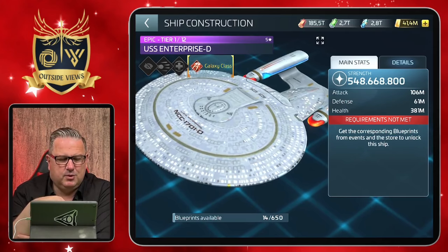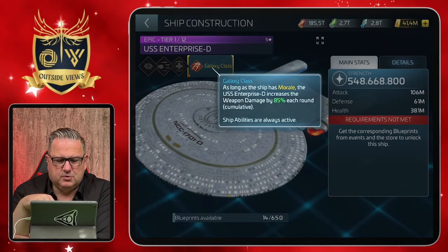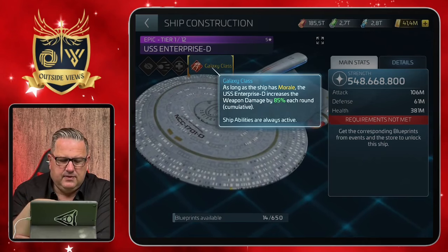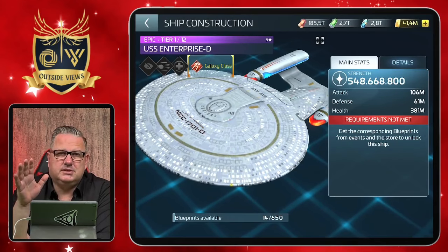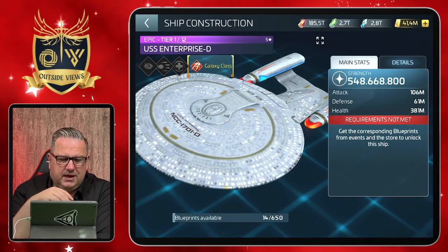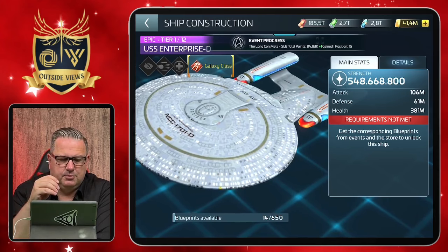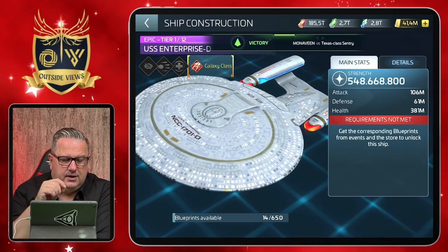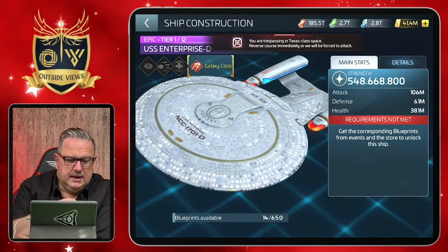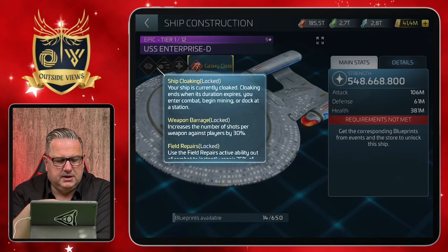If you want to use it as your main ship, it has a ship ability called Galaxy Class: as long as the ship has morale, the USS Enterprise D increases weapon damage by 85% each round, and that's cumulative. That's why you always have to think about status with ships from that point — especially with my other ship's hull breach, and the third one I'm working on will need burning.